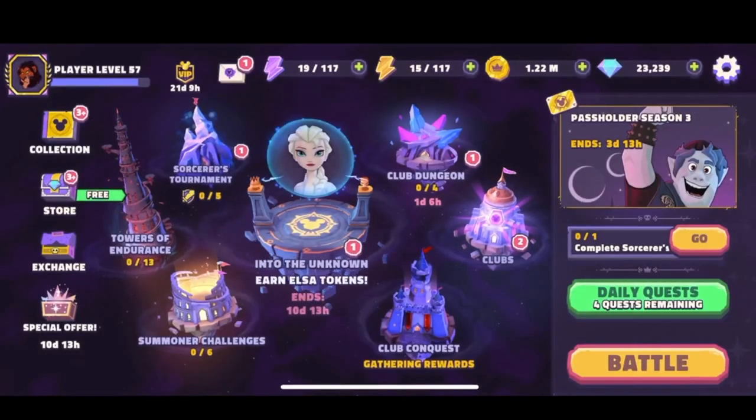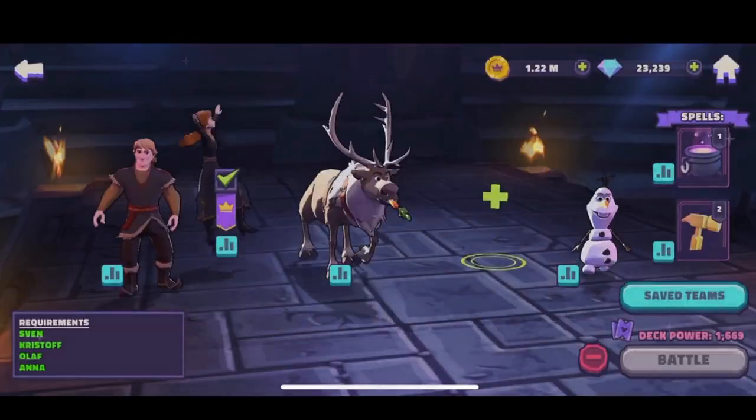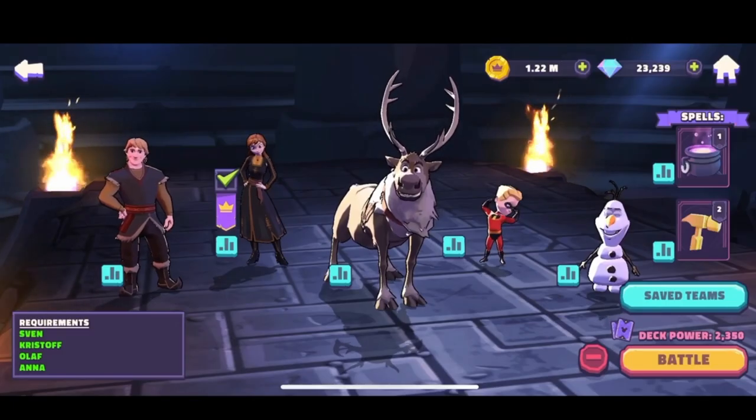There we go — Anna. All right, let's go in here and let's unlock Elsa at 7 stars. We can have anybody, let's go ahead and get that.